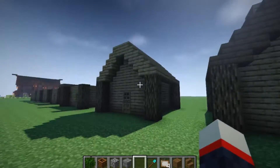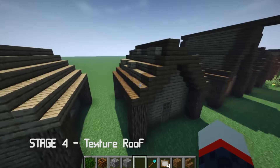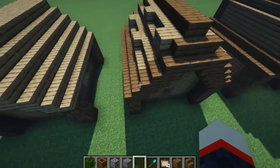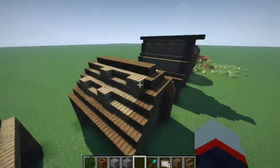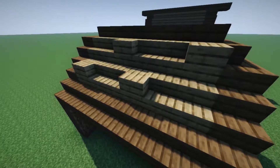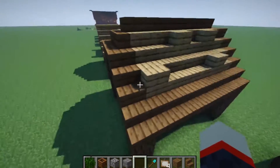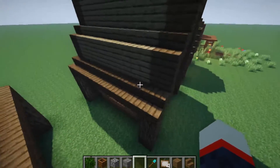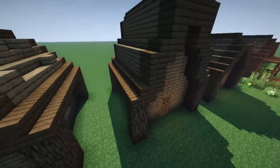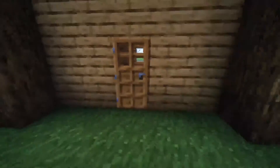That still looks a bit plain, so step four is texturing the roof with different materials. You can do an outside trim with some spruce or cobblestone — just something to break up the oak slabs all the way around. Another thing I like to do is place some full blocks in random spots instead of stairs, which just makes the roof look more interesting. This other roof design gives you a really tall build with lots of headroom for torches and things up top.